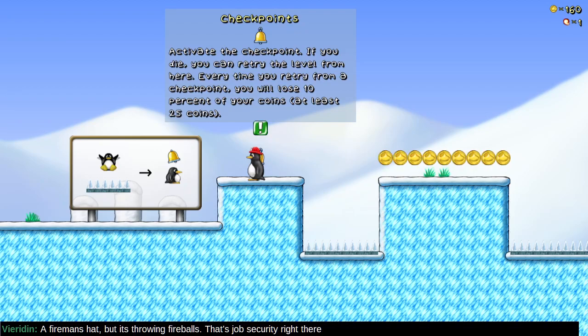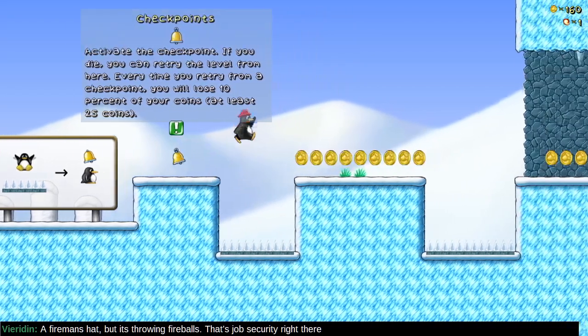Checkpoint — activate the checkpoint. If you die, you can retry the level from here. Every time you retry from a checkpoint, you lose 10% of your coins, at least 25.